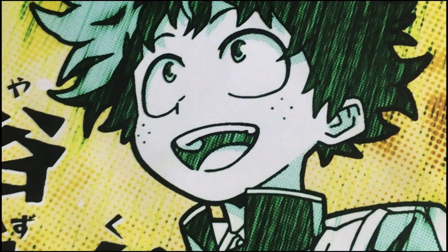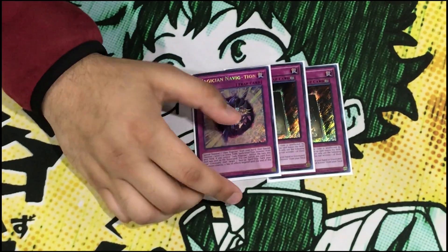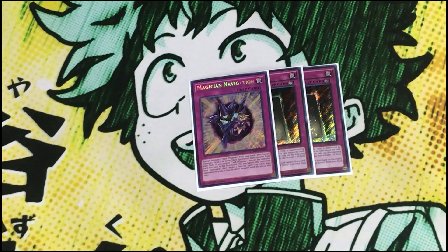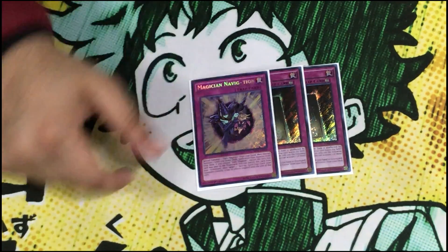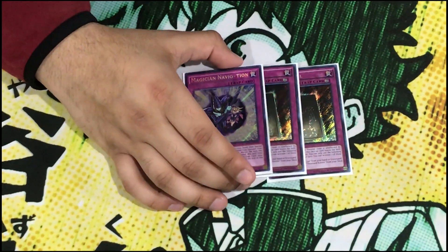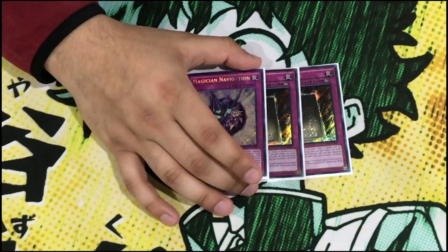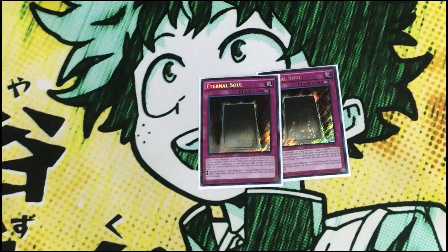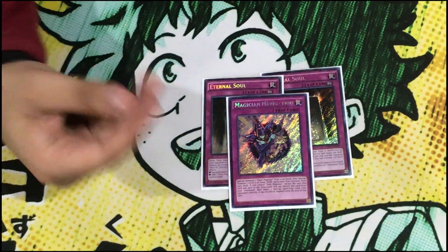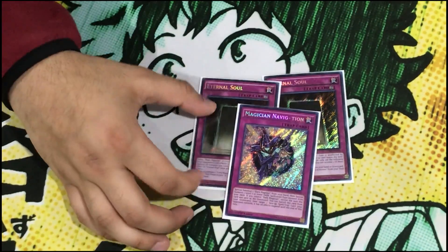For traps, we play two Eternal Soul — you don't want to brick on it. We play one Magician's Navigation because the criteria is very strict for what it provides. If you need Dark Magician in hand you can summon from deck, but the main purpose of this card is just to send it with Souls to negate a card. You don't really need the second or third. Two Eternal Soul provides great recursion and Navigation is searchable anyway, so why play three? You only want one Dark Magician in hand or you're in an awkward situation.